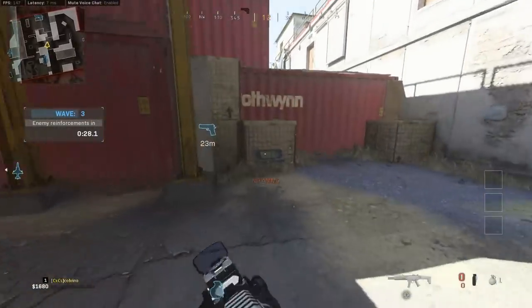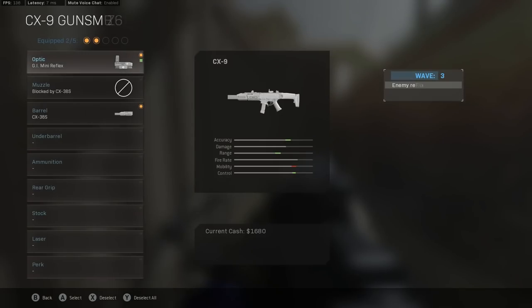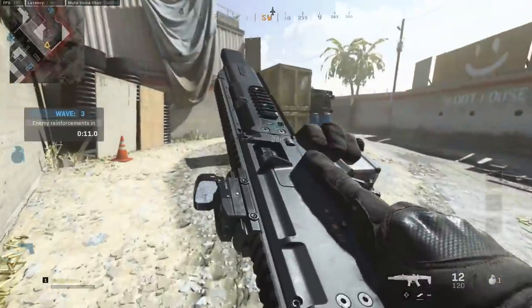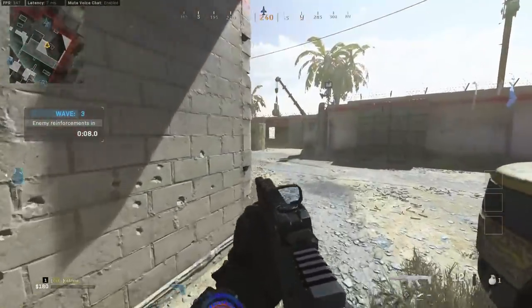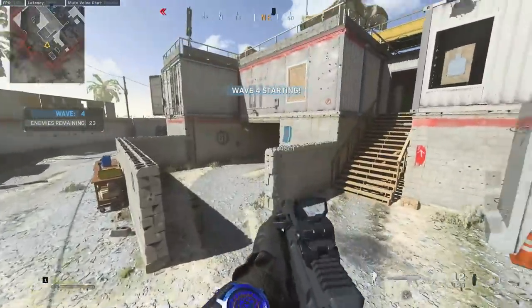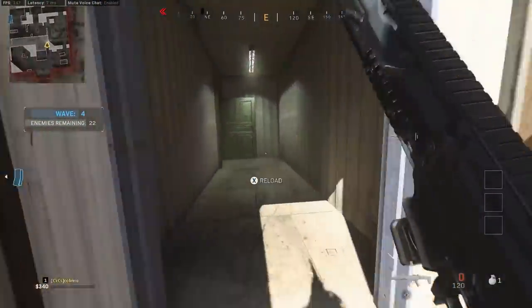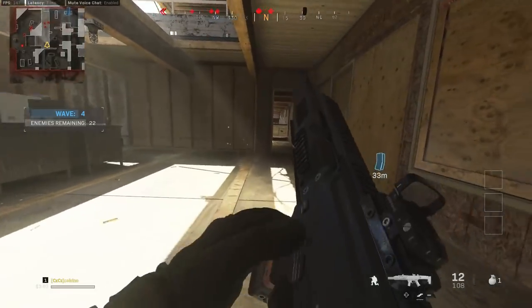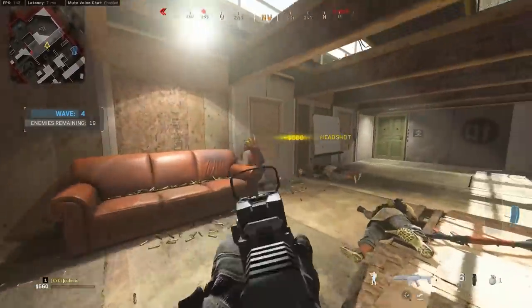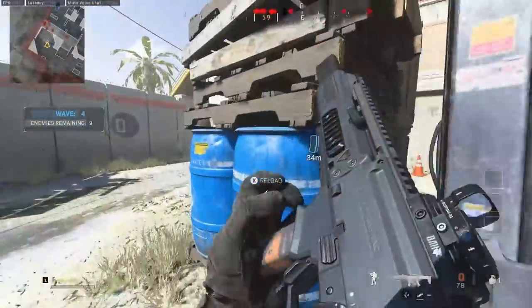This gun also has a conversion kit for three-round burst, kind of like the Fennec and Striker have. It's actually pretty decent — the burst is super quick and the damage is nice. If you pair it with this barrel it might be really formidable in multiplayer. I can see this gun being good in solos and duos. Even on guys with scaled health it puts them down really quick. The hollow point rounds are always good but tough to use without Sleight of Hand.